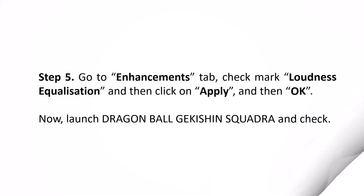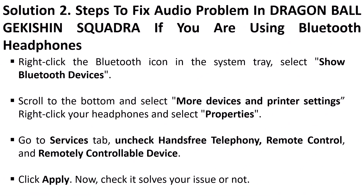The second solution is for users who are using Bluetooth headphones. Right-click the Bluetooth icon in the system tray and select Show Bluetooth Devices. Scroll to the bottom and select More Devices and Printer Settings. Right-click your headphones and select Properties, then go to the Services tab. Uncheck Hands-Free Telephony, Remote Control, and Remotely Controllable Device, then click Apply.